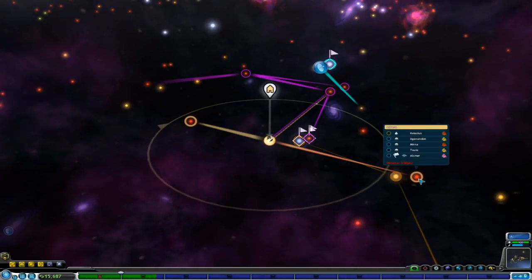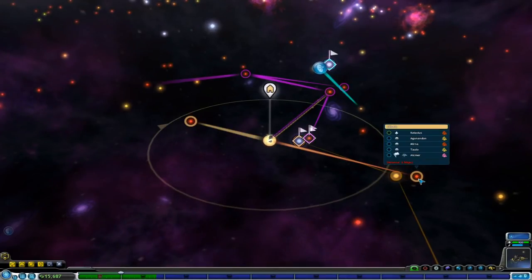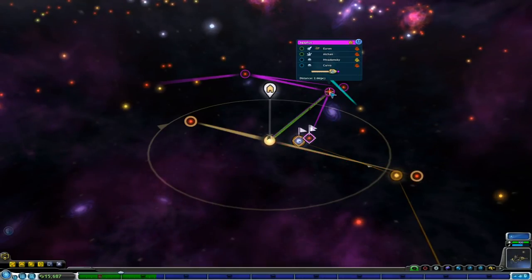I can't believe we are struggling so bad. Finally, I claim one of the pink spice planets and the next thing you know, we just end up not even being able to terraform it, and every other pink spice planet I had my paws on ends up getting traded away from us.